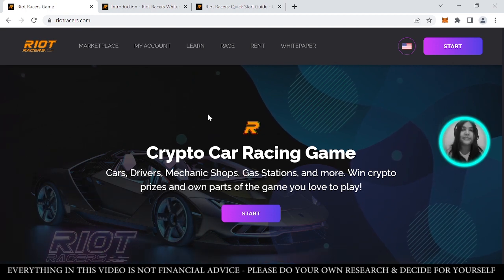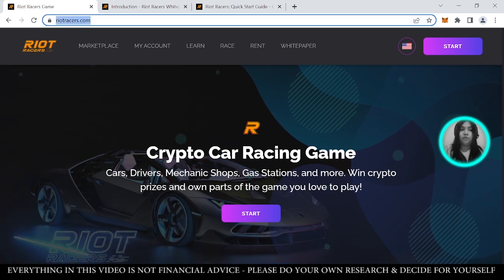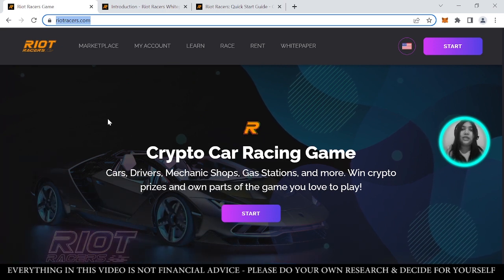The best way to do that is to go to their website — riotracers.com. You can also check their social media accounts to stay updated with anything about Riot Racers and to get more information, so you can make an informed decision.